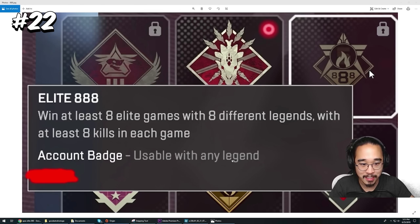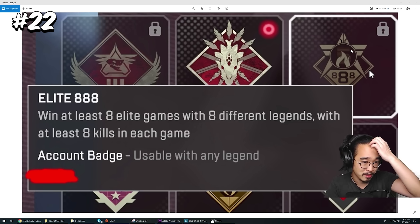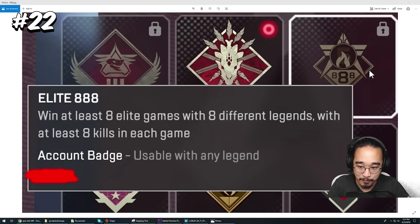Another badge from Elite Queue that's no longer attainable is the 888 badge, considered one of the rarest badges in the game. To get it, you had to win at least 8 Apex Elite Queue matches with 8 different legends with at least 8 kills in each game. This was especially hard because at the time there were only 10 legends, and getting 8 kills on weaker legends like Caustic or Gibraltar in a lobby of only Elite Queue players was no easy feat.